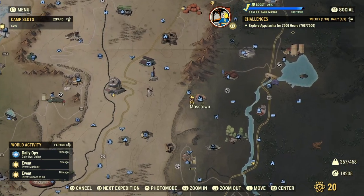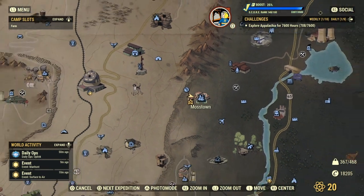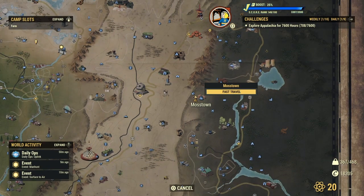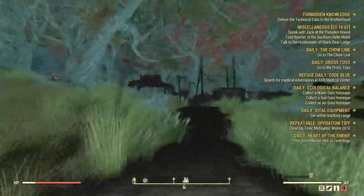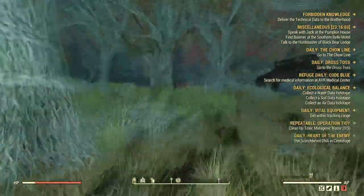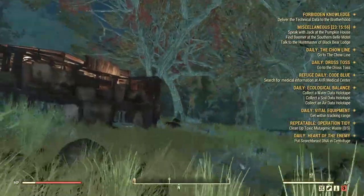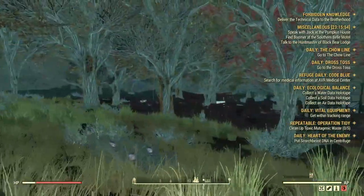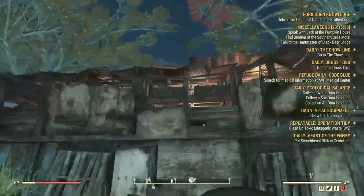The first thing you want to do is head to Moss Town. This is in the Mire, it's pretty much on the border of the Mire, almost in the Savage Divide by Fort Atlas. You want to fast travel over here and when you spawn in you want to take a slight left towards the Fisher side. This is North West and you'll find this little building here which is detached from Morgantown — it isn't actually part of Morgantown, it's its own little building on the side.